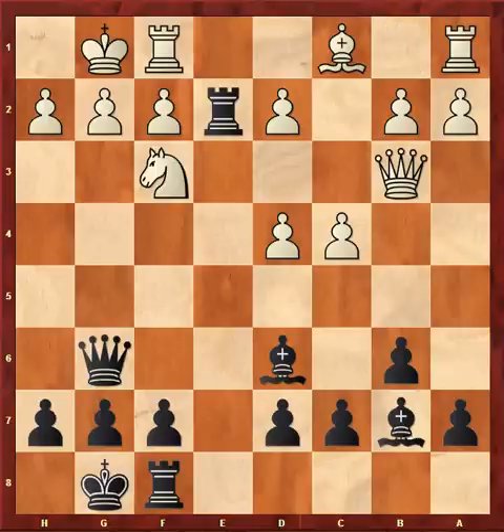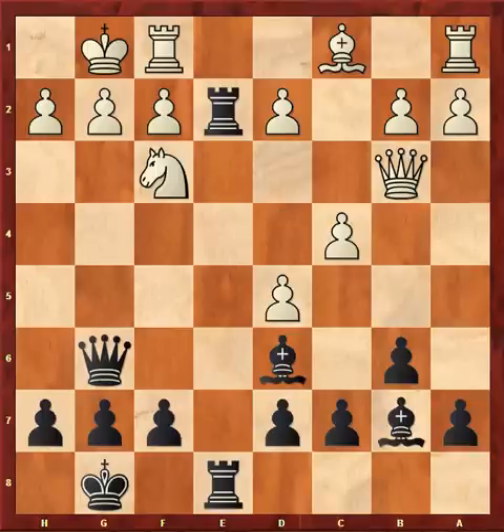And now Ripka suggests Be4, giving black a clear advantage. The idea of this move is to stop white from playing d2 to d3 and developing his bishop. In the game, I played Rfe8. D5 — white uses his extra pawn to shut in my bishop.